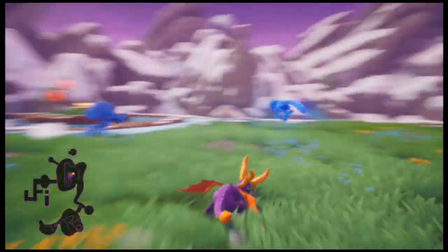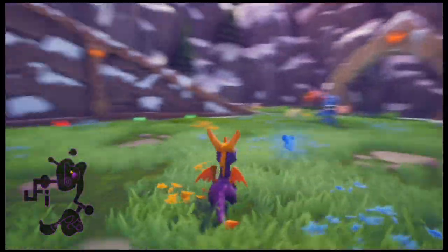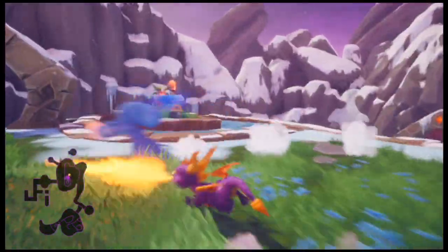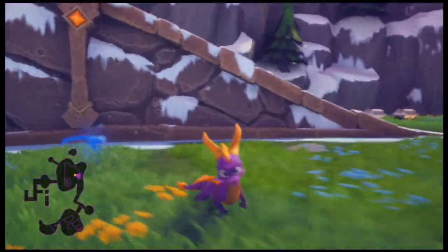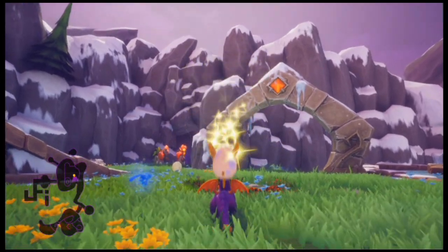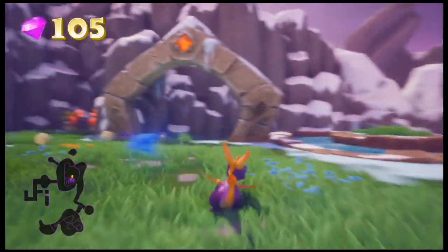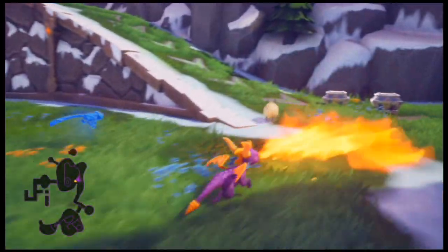We're going to head up here and explore the upper area of the main cave floor. This guy just runs around in a circle — shouldn't be too difficult, but he kind of is. He just juked me out. We charged him right off — he goes flying. We can take out this clown over here who was blocking us from getting up this pathway.